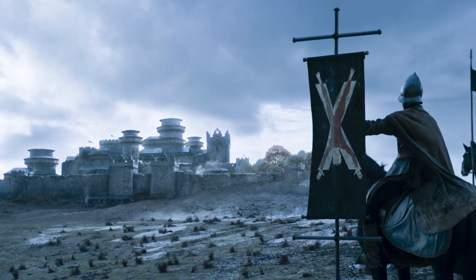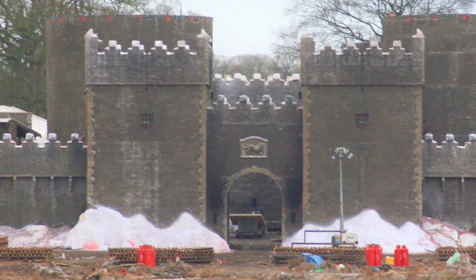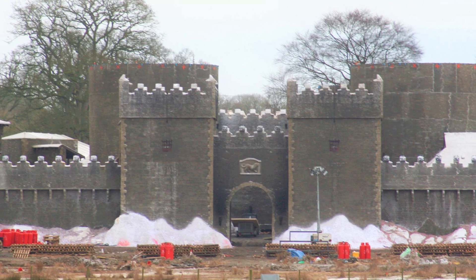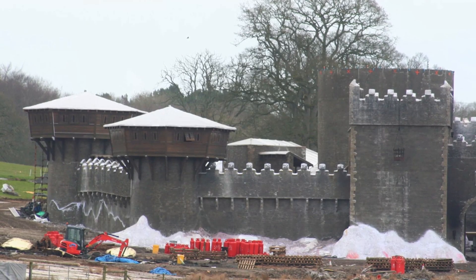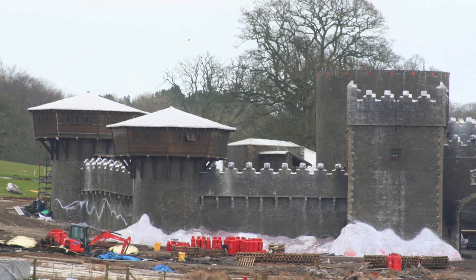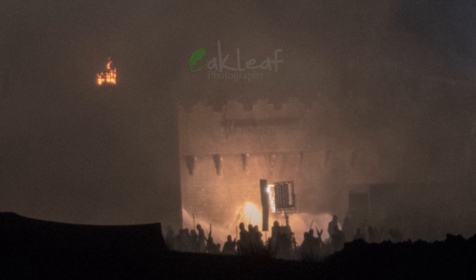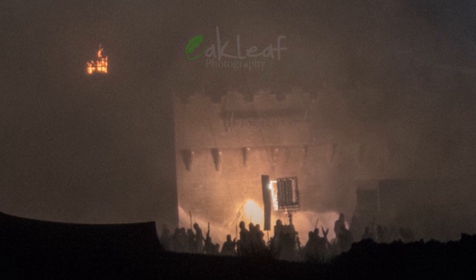HBO has gone all in on sets for Season 8, building out the Winterfell set to make it as close to a real castle as possible. They massively expanded the Winterfell set — you can point the camera in any direction and it shows more Winterfell. One director pointed out that even in a big-budget Marvel or Star Wars movie, they usually build only what actors stand directly in front of and fill the rest with green screen. But for this set, they built it as a full 360-degree set, so you don't have to fill it with special effects. Actors are running around these sets with fake blood on the snow, snow flying everywhere, torches burning, fires and smoke.